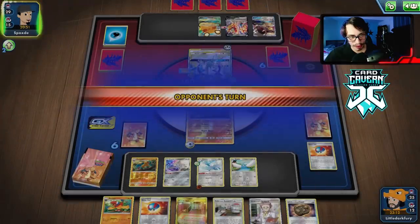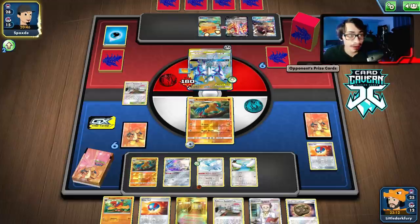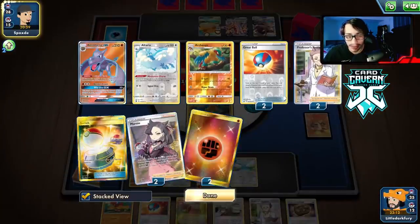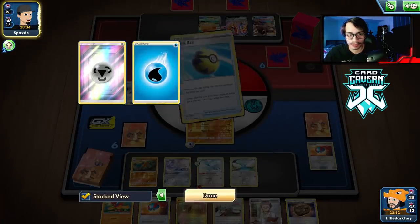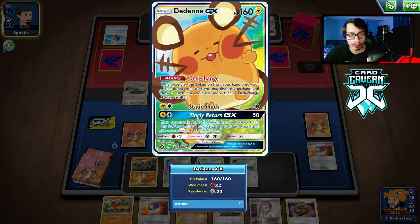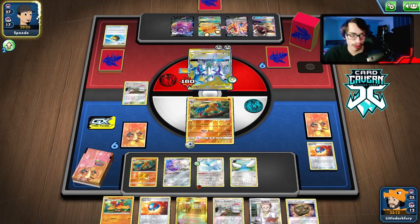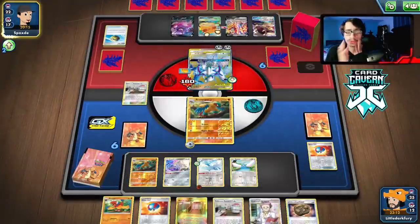We hit them for 90 — they have 150 HP left, so we hit them two more times with Archaeops. They are down two Metal Saucers and two E-Switches. There's a chance they can't get the combo again. They have Brave Blade as a knockout option though. If they don't move ADP we get to knock it out — they're down two Switches and can't play Air Balloon, so they have to find one of their two remaining Switches.